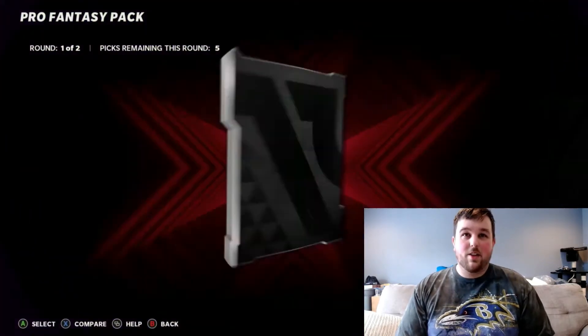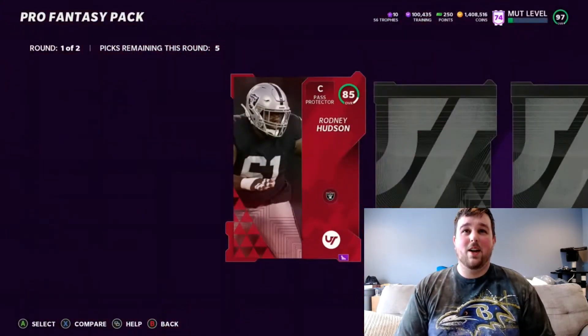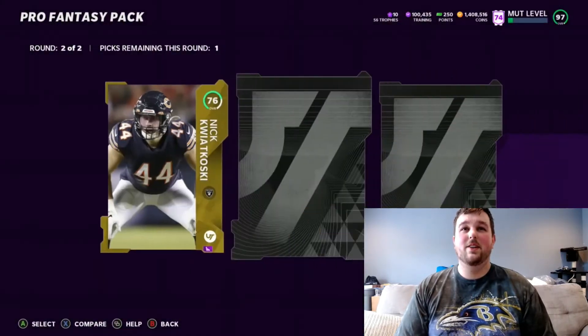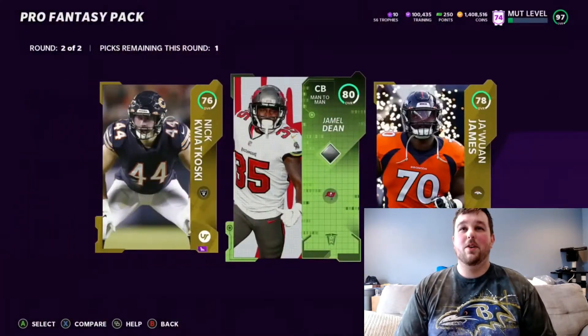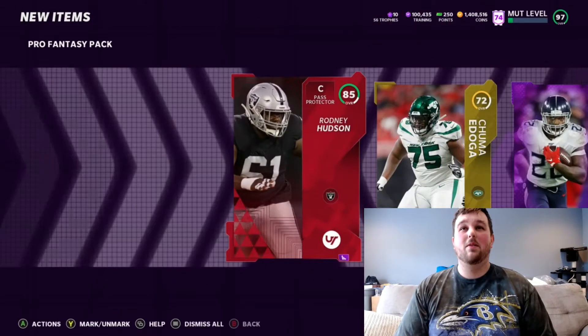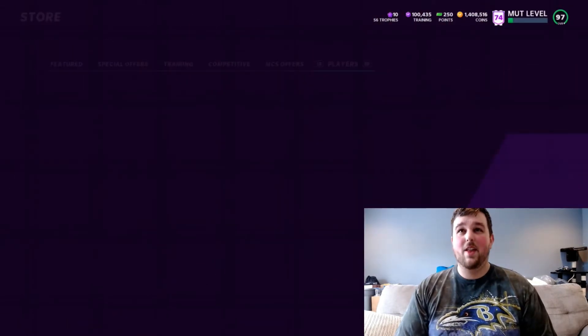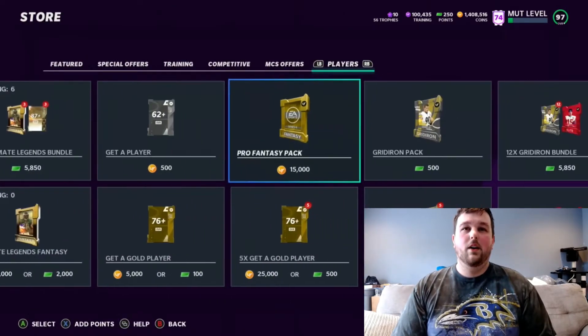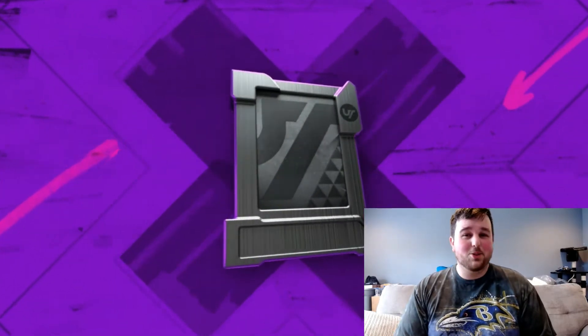On theme teams you can easily get a card up to a 99. You can get a 97 up to a 99, just not quite as easily. We could have gotten some cards that could have made some gold 99s — that'd be pretty sweet. I don't know how much longer they're going to be doing heavyweights and all that. I would imagine they're probably close to the end of that. It's the end of April, so we expect the content to start to slow down.